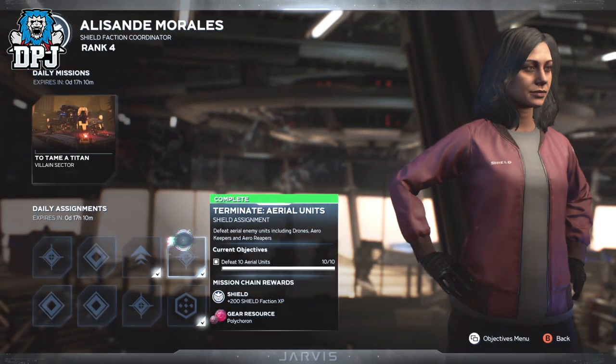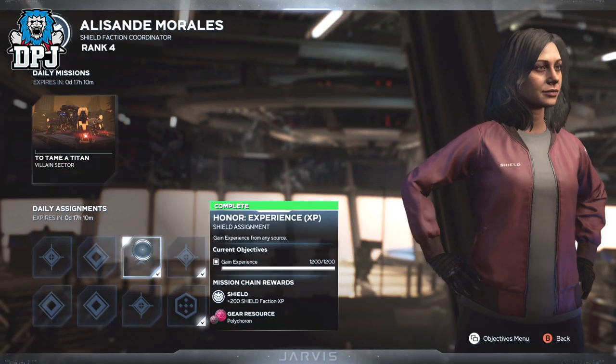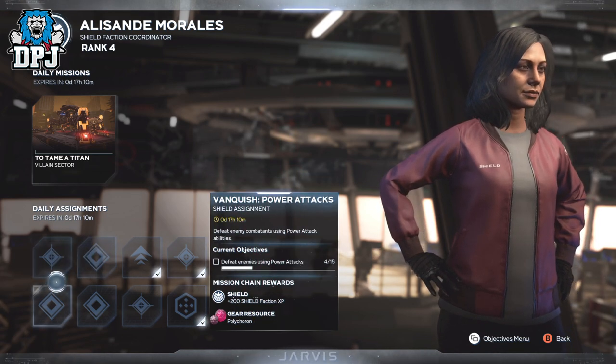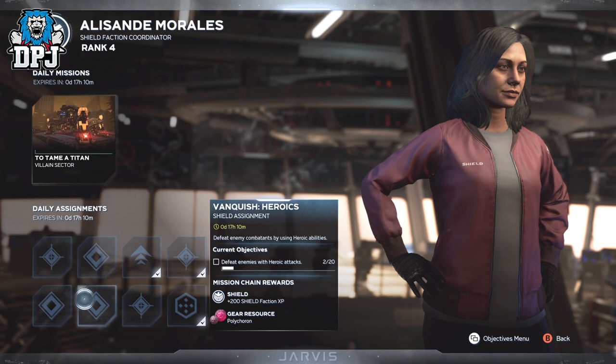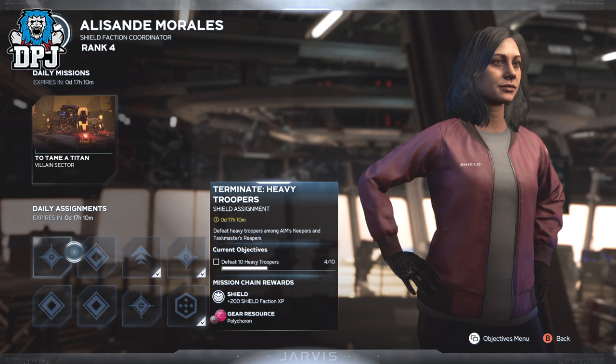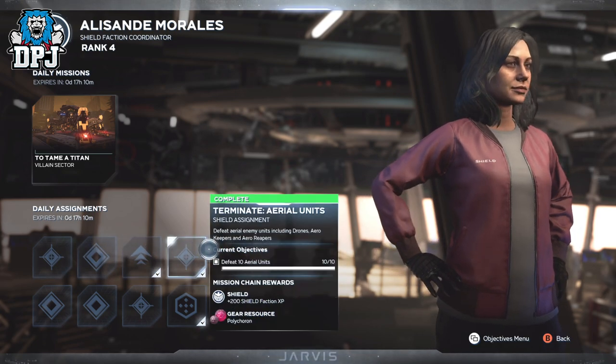The bounties I could complete here within about 5 to 10 minutes included: earn XP, defeat opponents with powerful attacks, heavy troopers (as three can spawn within these waves), defeat aerial enemies, and a couple of others — all from this one single vendor. You also earn XP within here anyway.